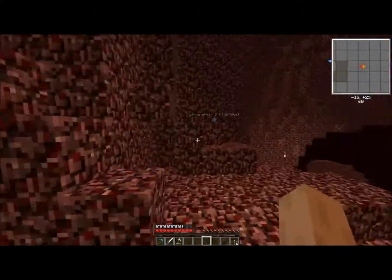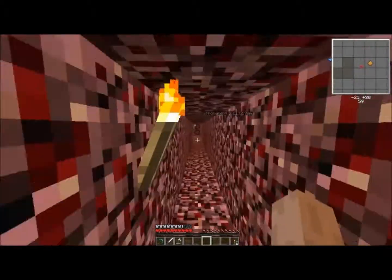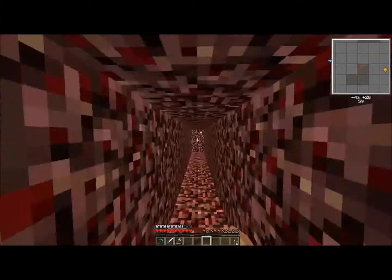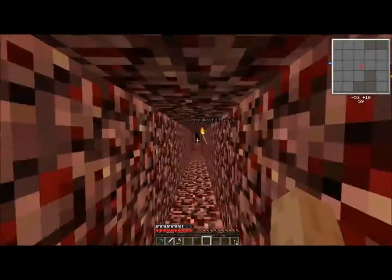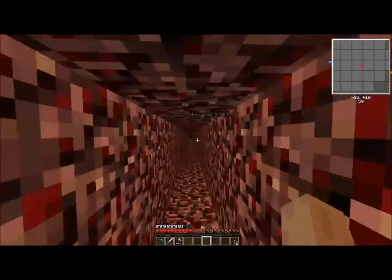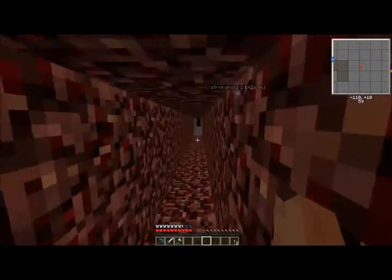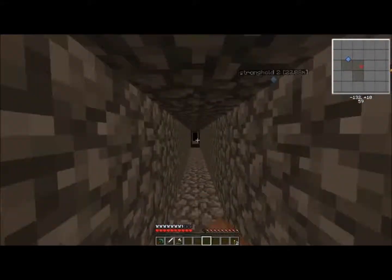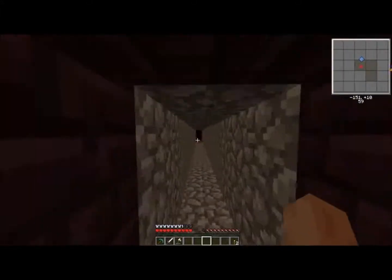I decided to dig right through here and was going to make the hub wherever I ended this little tunnel. When I was tunneling, I actually ended up going over a huge lava pool — you can see the cobblestone there. In the middle of the lava pool was another stronghold. So there are two strongholds, and the nether hub is kind of in the center of the other one.